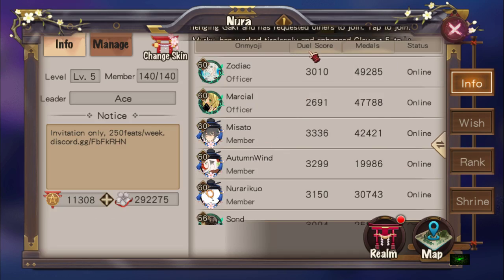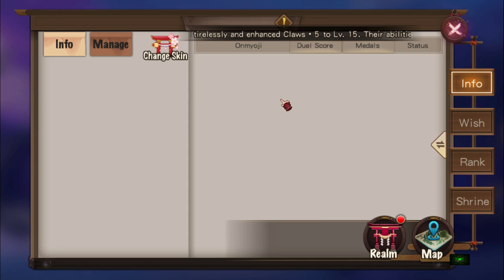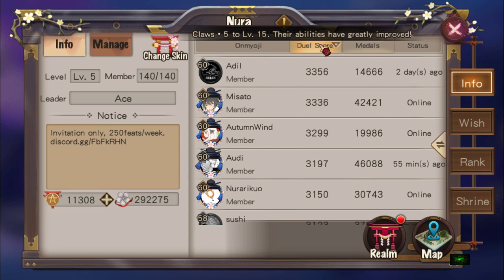If you look at the info in the guild tab, the first thing that affects guild ranking is dual score. So the more you duel, the higher your score, and the higher your guild will rank.